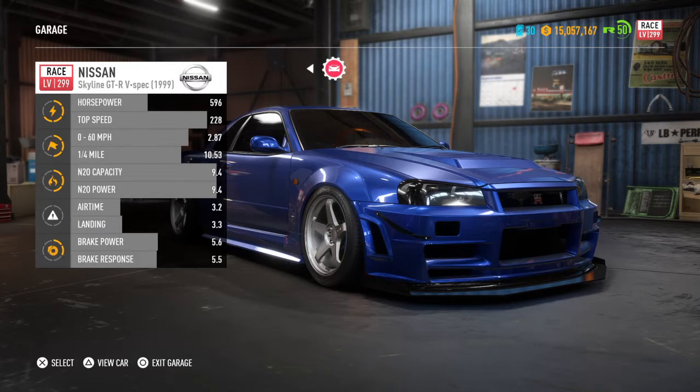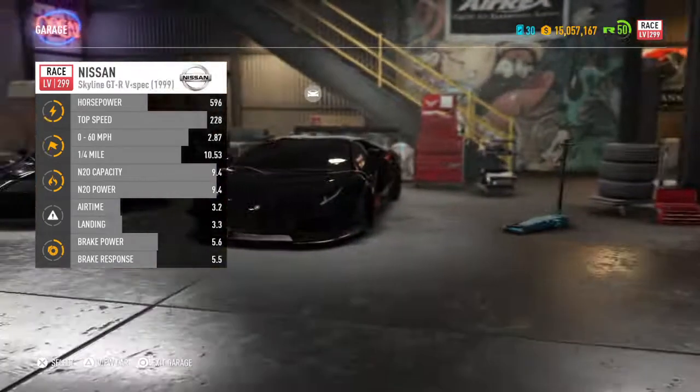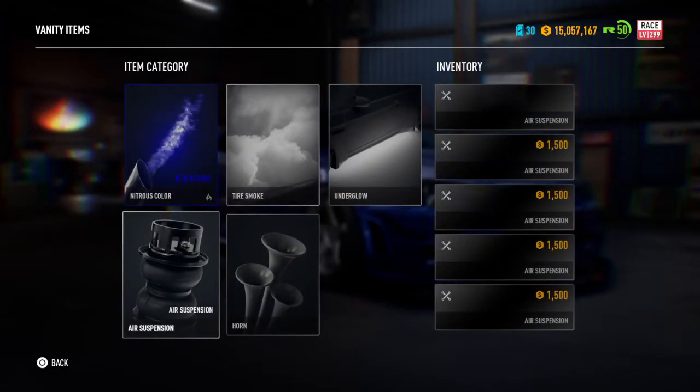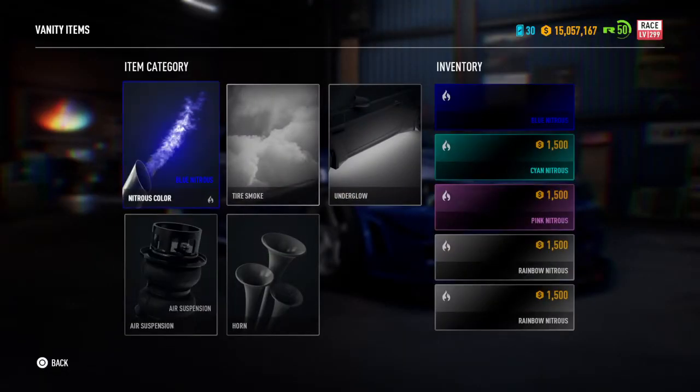Top speed 226 miles per hour, which is not too bad. Zero to 60 is 2.87, quarter mile 10.53, NOS is at 2.4 for power and capacity, airtime is zilch, brake power response is 5.6, 5.5 — it's a race car, what do you expect.